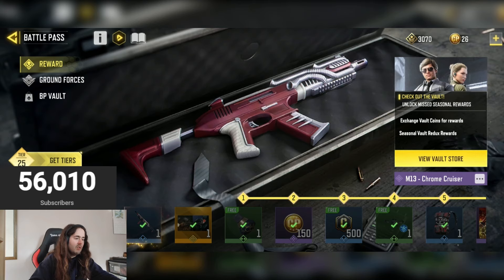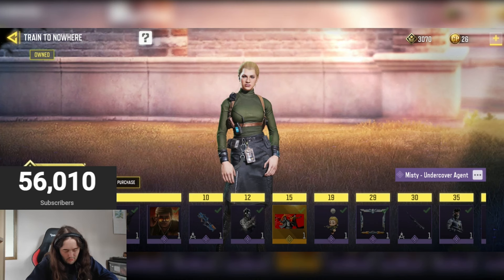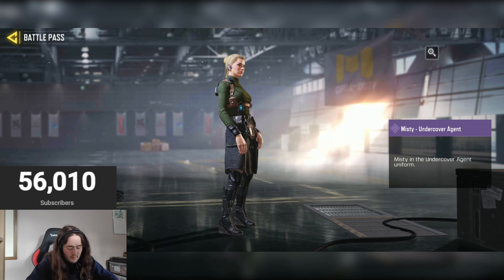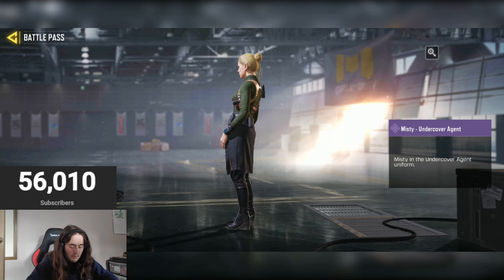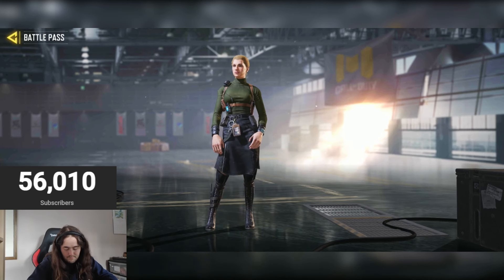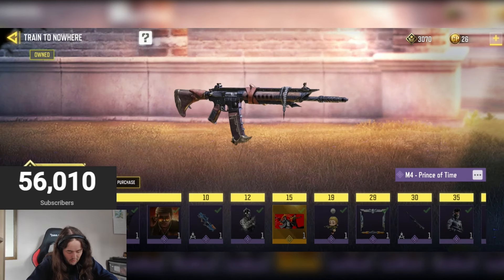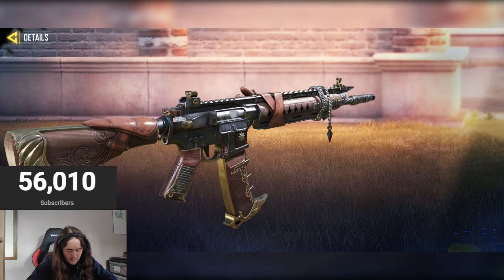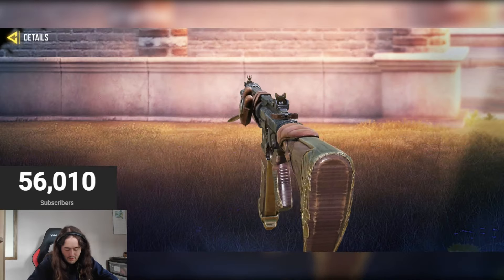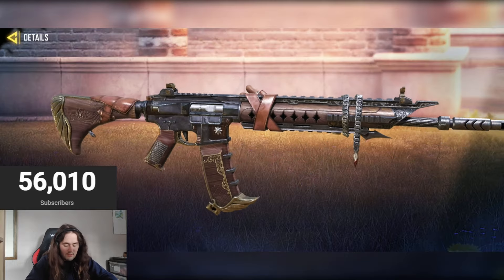Now let's get into the Battle Pass Vault. Here we are and we've got the Train to Nowhere one this time. We have the Misty Undercover Agent — I already have all of these skins — decent, six out of ten, quite a nice one. And we have the M4 Price of Time — kind of a more classic skin, there's some nice detail in it though. Six point five out of ten, definitely a decent M4 skin.